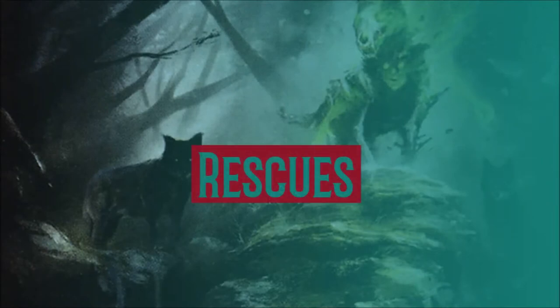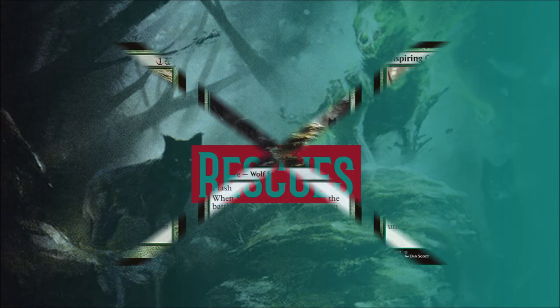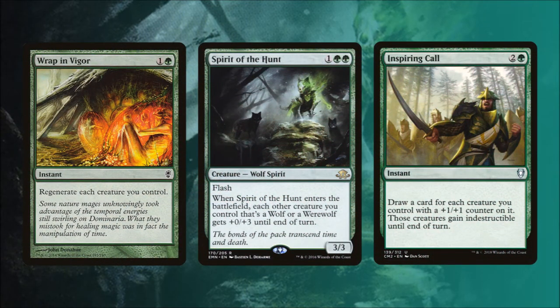How do we protect our pups? All the cards in this step will keep us from losing our board position in different ways. Wrap in Vigor will let us regenerate each creature we control. Spirit of the Hunt will at flash speed let us boost all of our wolves' toughness by +0/+3 until end of turn. And Inspiring Call will let us draw a card for each creature we control with a +1/+1 counter on it, and each of those creatures will gain indestructible until end of turn.